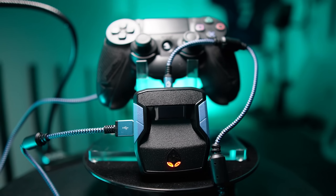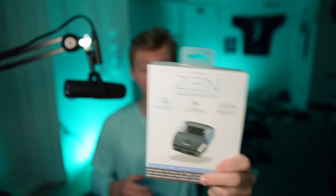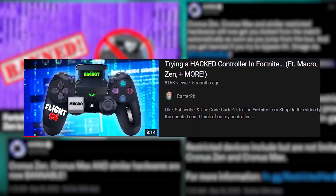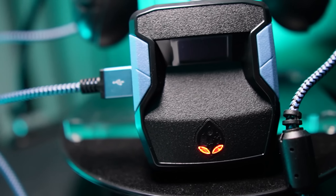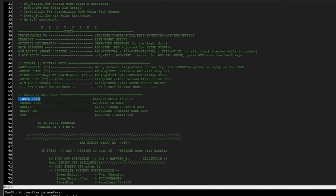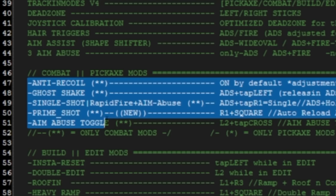This is the Cronus Zen, a control accessory that supposedly gives players aimbot. In this video I'm trying it in Fortnite, but it's Season 4. The Cronus Zen itself is a physical piece of hardware that you use as a bridge between your console and your controller, and you can load mods onto it. These mods can do everything from giving you an instant reset bind to edit assist, but the reason it's so controversial is because of the aim mod.